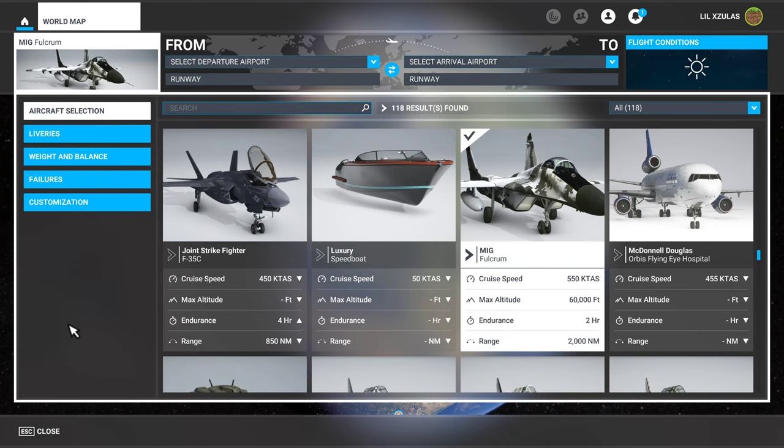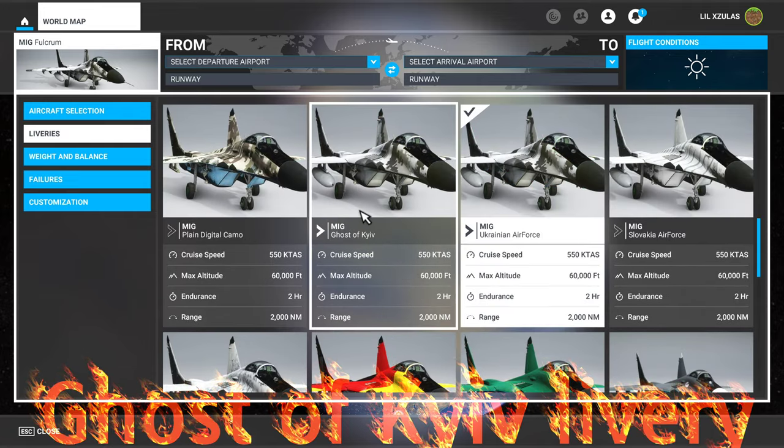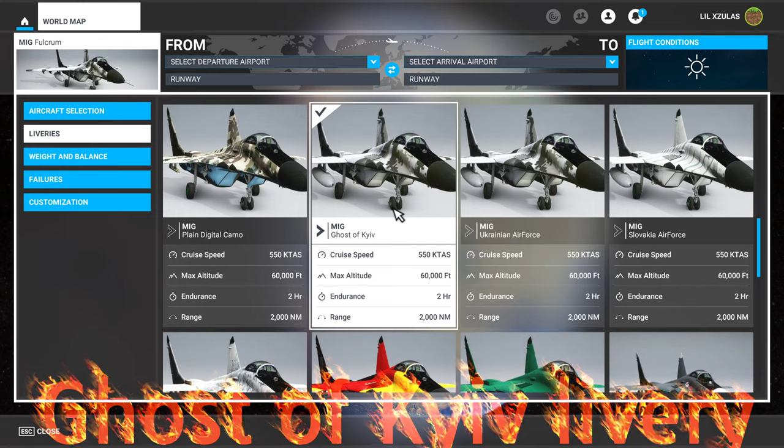Hey, what's up everybody, Xulaz Xtreme here, taking a look at the MiG-29 in Microsoft Flight Simulator. There are a couple things you probably didn't know it could do, so we're going to go over them and show you that it can pop a parachute and it has smoke.